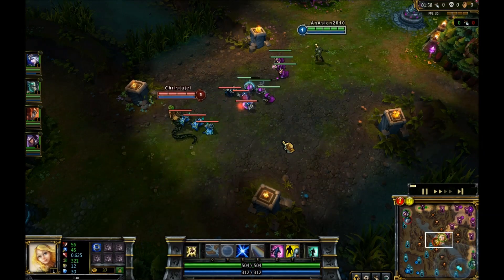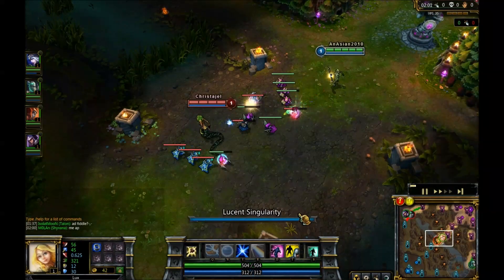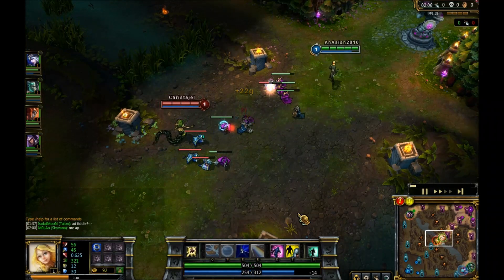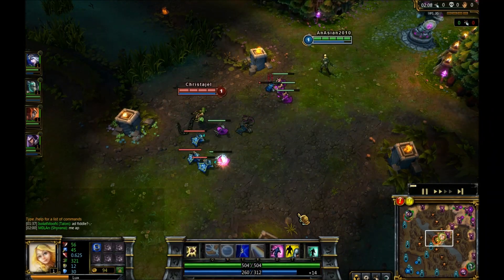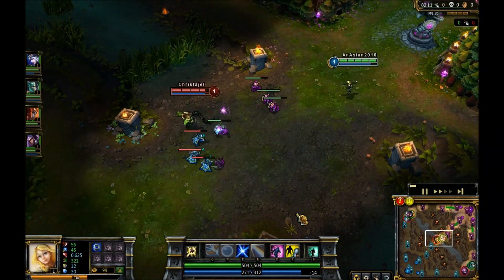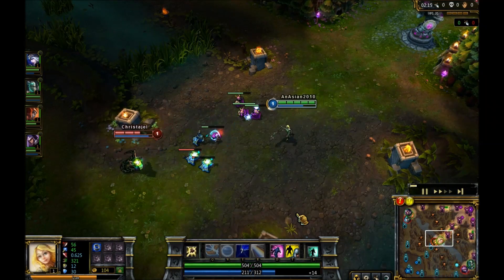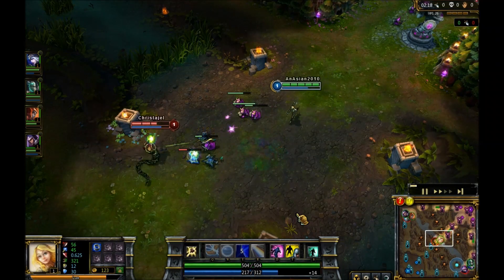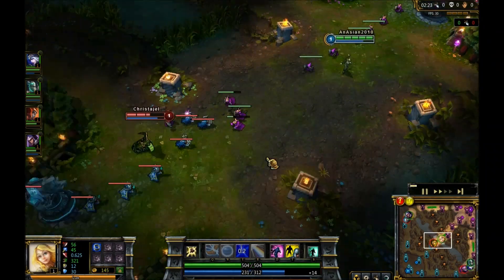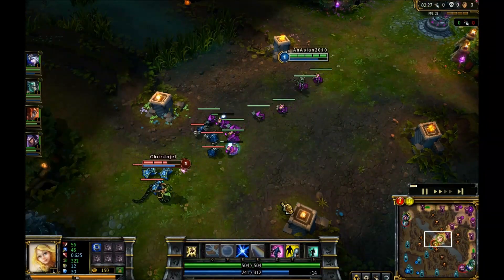It's a Cassiopeia. Against Cassiopeia you have to be careful about her poison, because if that gets you she can do her fang thing — I'm not really sure what it's called, but if you're poisoned she can just spam you with her E, those two fangs that look scary and come and attack you. With Lux you want to be pretty good with your E.